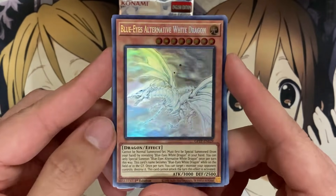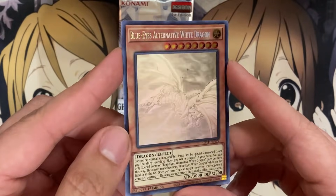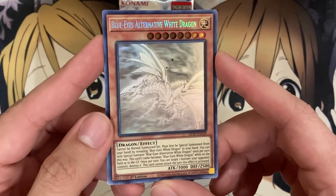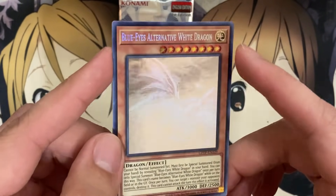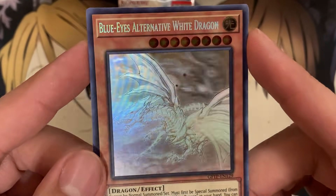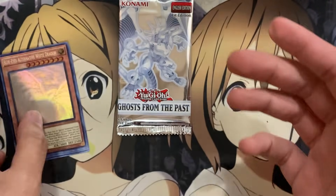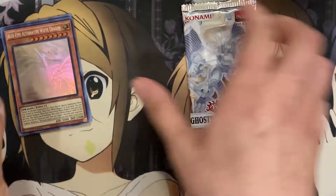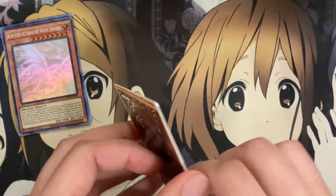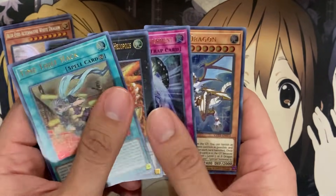I would have regretted it so much — we pulled a Ghost Rare! Blue-Eyes Alternative White Dragon! Look how much I would have regretted crumpling that up — that is amazing! It almost looks like there are two moons on the card — it looks so cool. Awesome, very very awesome. We're not even done with the box opening and that is staying right there for the rest of this. That is the pull right there!